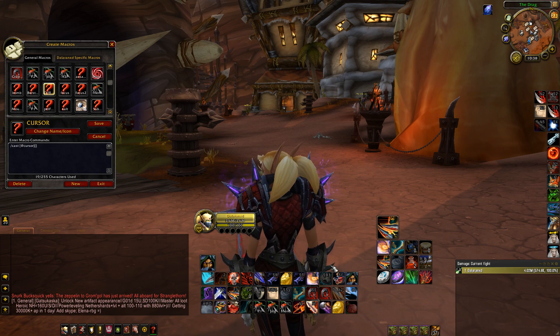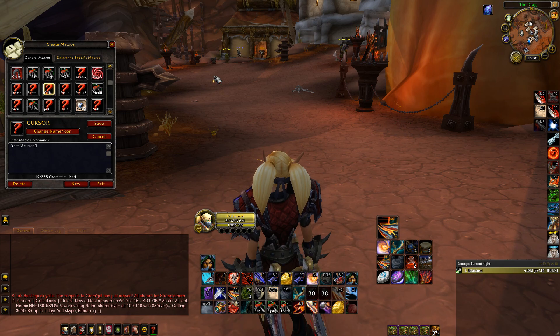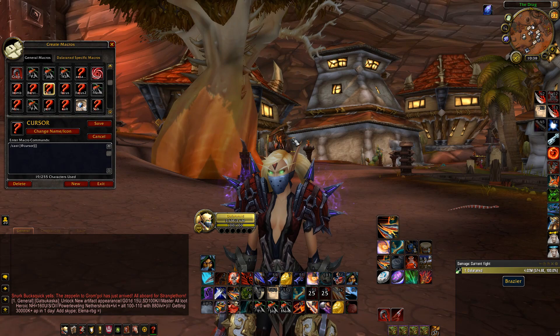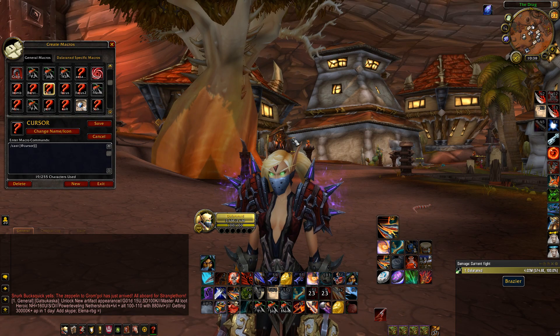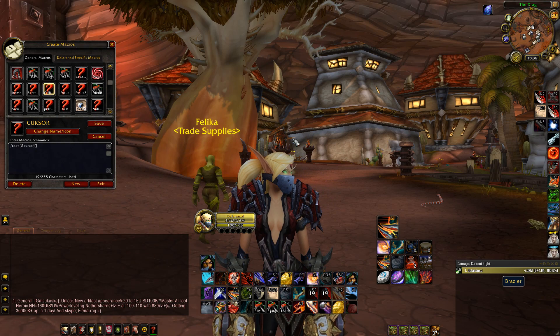One of those macros is the cursor macro. The way it modifies Grappling Hook: instead of having to hit the keybinding, aim, and shoot, you basically aim, hit the keybinding, and it shoots where you aimed — without showing the reticle. This takes a little bit of practice, especially with an ability like Grappling Hook, but I'd say it increases my reaction time tremendously.